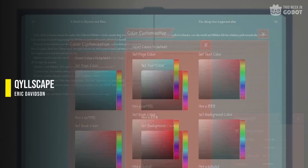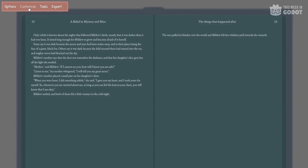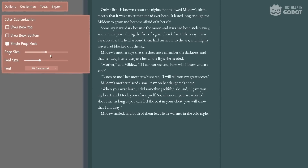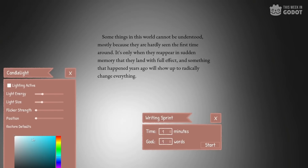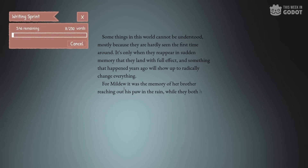Number 6: QuillScape is a minimalist writing application designed not to make writing easier, but to make it easier to sit down and write. Customize each aspect to your preference, utilize lighting and sound tools to create the perfect cozy environment, and rely on a suite of tools intended to support your writing process. QuillScape also leverages the Steam API to provide cross-platform cloud saves for your files, and offers a familiar achievement system as you reach your writing goals.